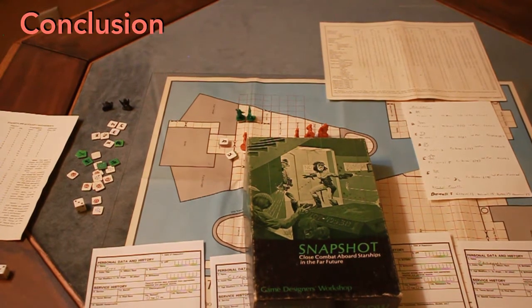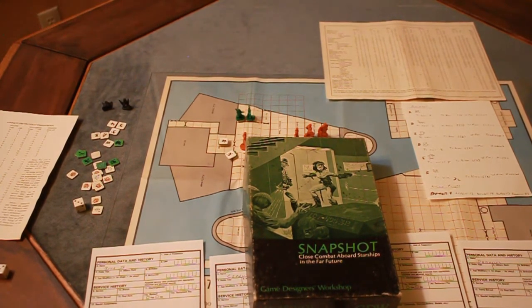So that's Snapshot from GDW from 1979 — obviously a very innovative game in the Traveler universe to allow close combat on ships. It's a good foundation for a lot of work that would follow, and it's done well in that it's pretty straightforward. The actions and movements are stated by points, and the hit and damage system easily captures modifiers. It's very well done.